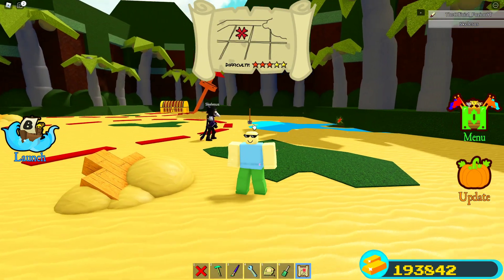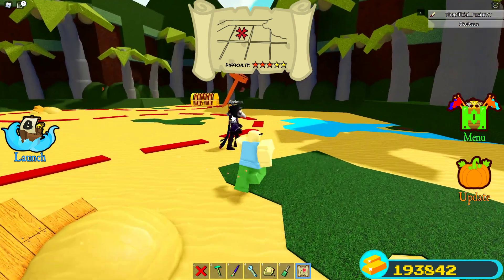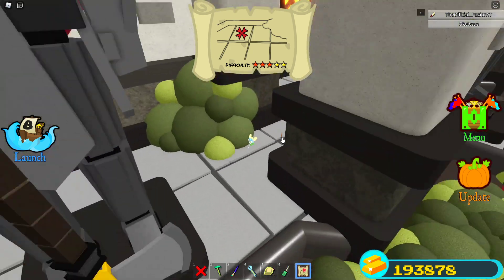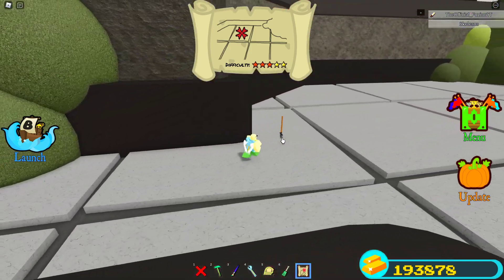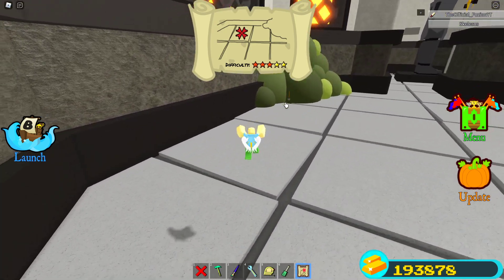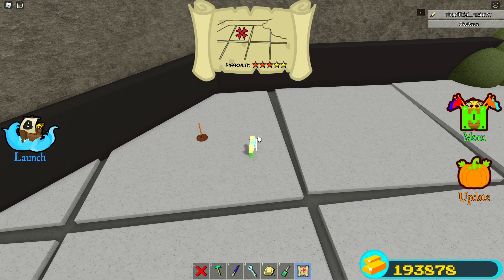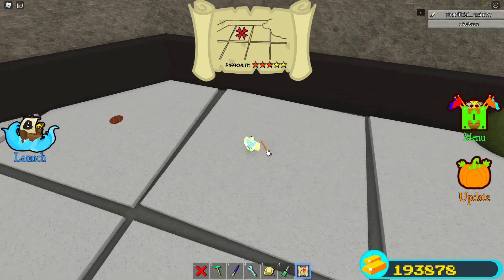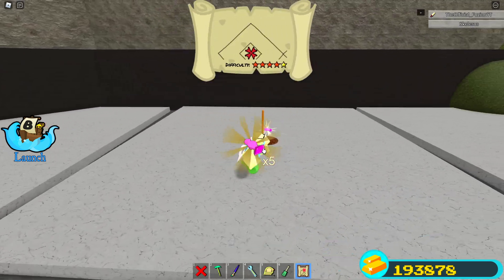For the next one, you guys want to go to the night stage and go to this block right here. It's right smack in the middle — it's one of these, I'm not sure which side exactly but it looks like it's on this side. I got it right here! Looking good.